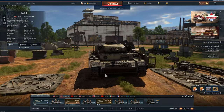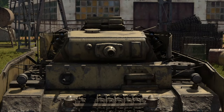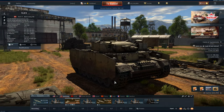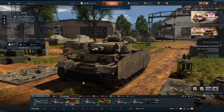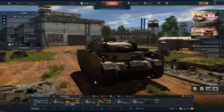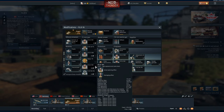Hi guys and welcome back to the channel. Today we're going to look at a very chody boy — this is the German premium Panzer III N. This thing has a very short barreled 75mm and is actually a very good tank. Now because this is a chode-barreled Panzer, I will be using the heat shell, and there's a very good reason for it. We get access to 100mm of penetration, even in a full up tier. There is not very many vehicles that can take a hit from this thing.